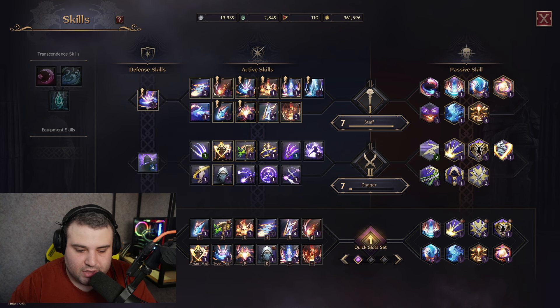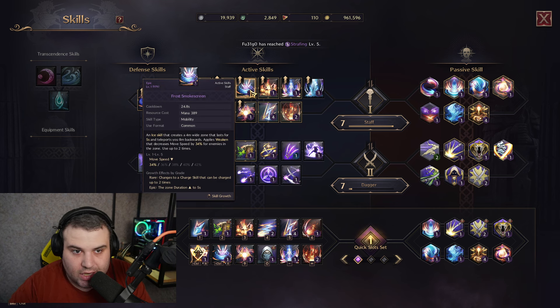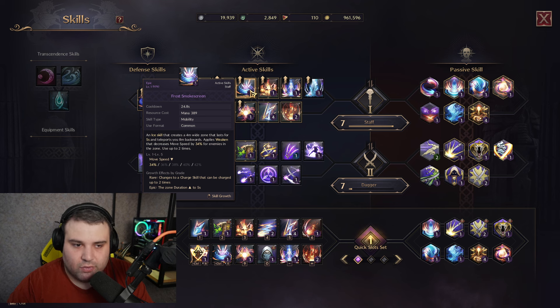This smokescreen skill is also very important. At the beginning of leveling you'll have it on green, but it's highly mandatory to enchant it to purple level. A lot of people focus on enchanting damage skills and ignore this one, but even in PvP your guild will ask you to enchant the frost smokescreen to purple — at rare it gets two additional charges, and at epic the freeze zone duration increases to five seconds.